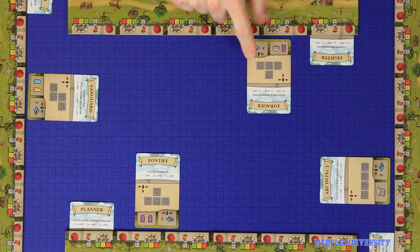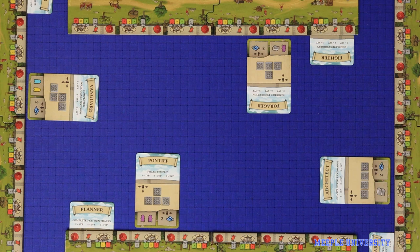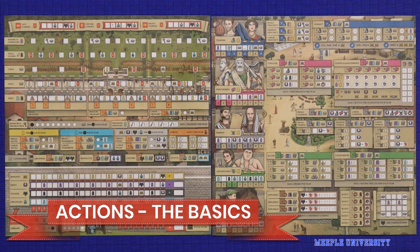Once all players have done this, you may proceed to the actions phase, which all players may complete simultaneously. Before we go through all of the different actions, let's take a moment to familiarise ourselves with the player sheets.